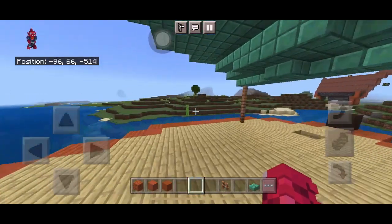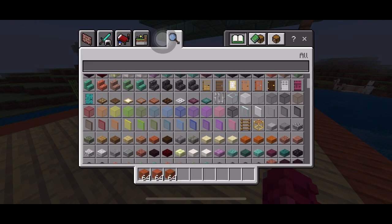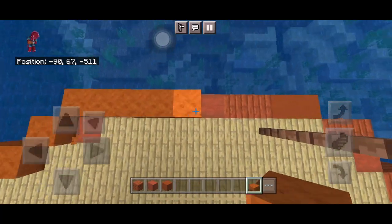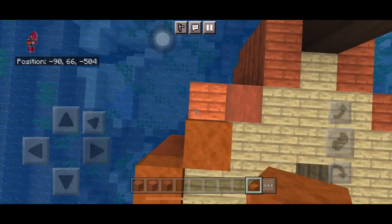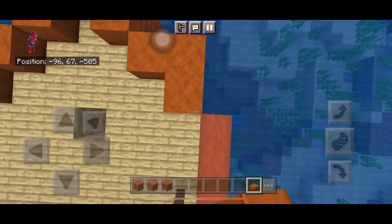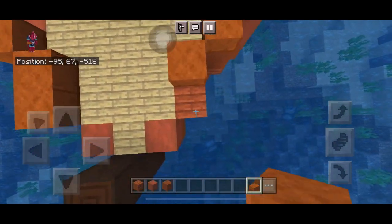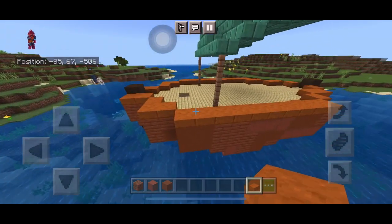Your boat should look like this by now. Next, get some slabs or fences to create a rim around the boat so people don't fall off. If using slabs there's a chance you'll fall, so use fences if you don't want that — but slabs look more aesthetically pleasing.